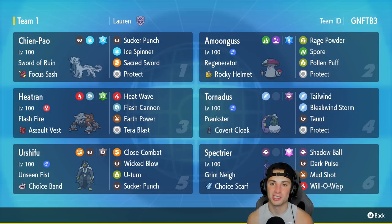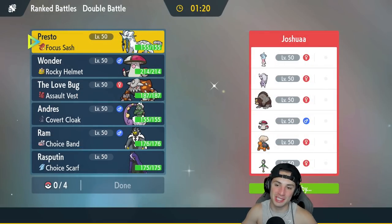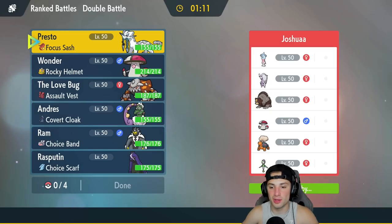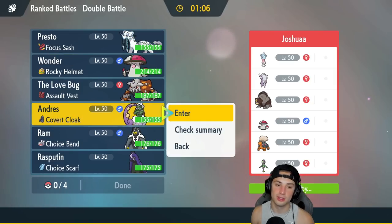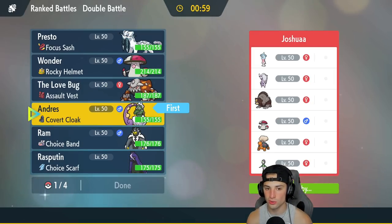Let's get after it — let's hop on the ranked doubles ladder and grab some wins with the Spectra team. First match is coming at you and we got ourselves a tough one. It's always tough going up against Trick Room teams. They got Hatterene to set Trick Room, they got Gholdengo, they got Ursaluna for Trick Room purposes — this is a problem. They also have Amoonguss, Torkoal, and Lilligant. I really want to go into Tornadus here — we can get some work done with that.